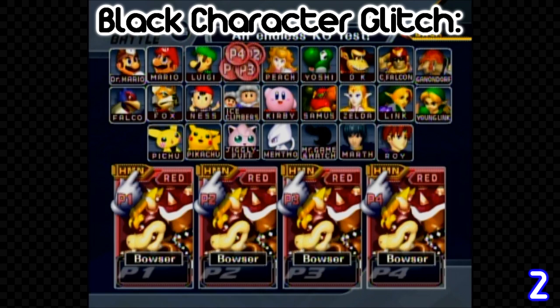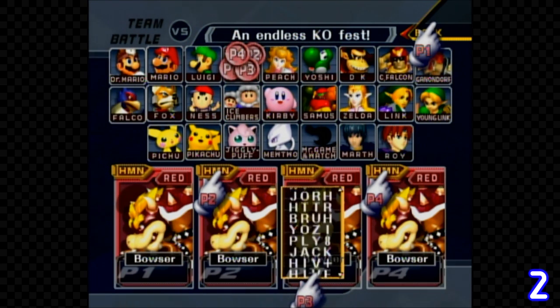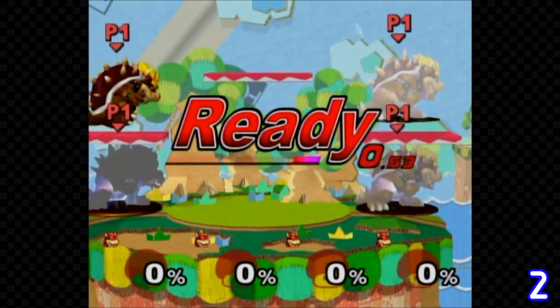In a team battle, set all four players to the same character and put them on the same team. It won't let you start the battle, but if you do the same technique we did to get Master Hand — having Player 1 hit back at the same time Player 3 hits the name entry — you can get to a stage. Because there are only three versions of the same color (light, normal, and dark), the game makes the fourth color completely black.